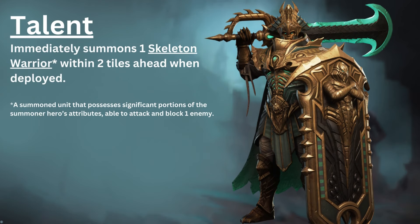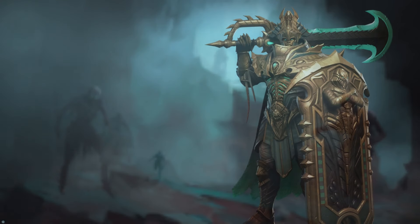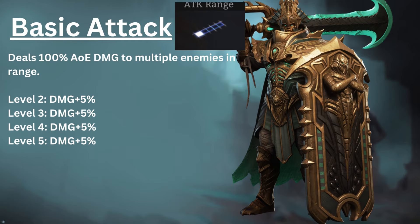Cyrus's talent immediately summons one Skeleton Warrior within two tiles ahead when deployed. A Skeleton Warrior is a summoned unit that possesses significant portions of the summoner hero's attributes and is able to attack and block one enemy. Cyrus's basic attack deals 100% AOE damage to multiple enemies in range, and with max skill ups, this can be increased by an additional 20%.